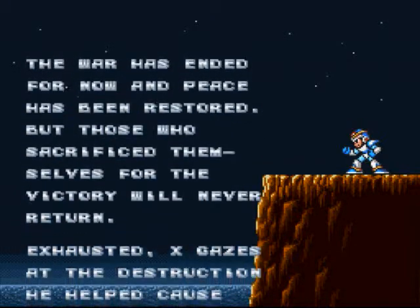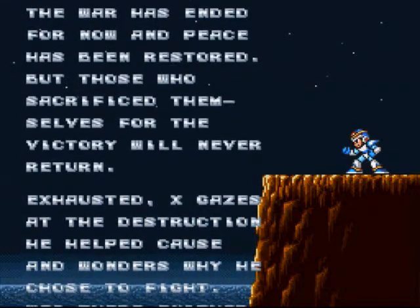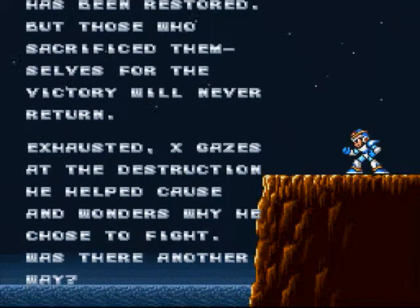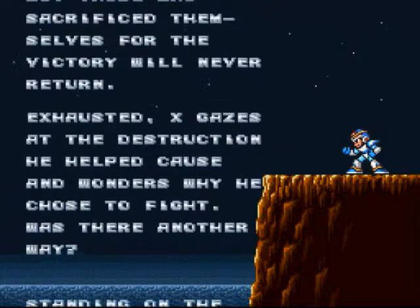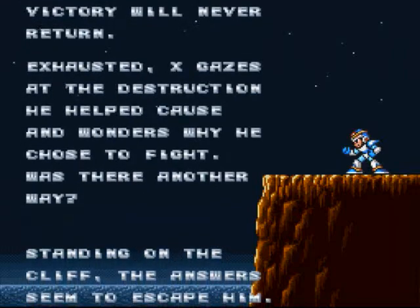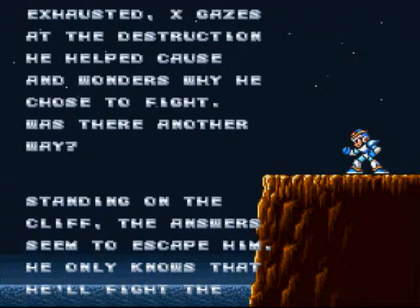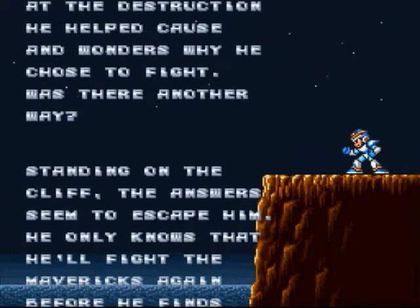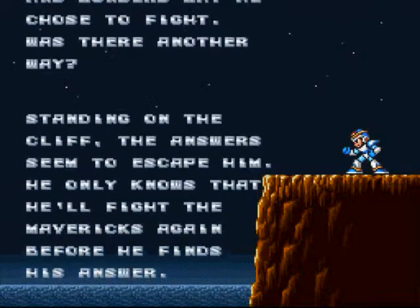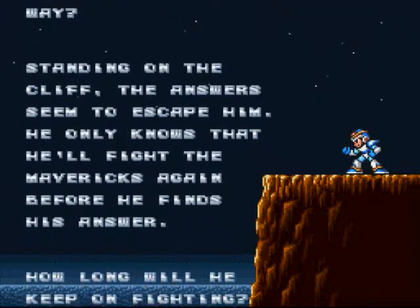I figured I was going to have to do this multiple times, and I was going to have to cheat. I wasn't even able to beat it with a high jump cheat - he just hit me that much. Exhausted, X gazes at the destruction he helped cause and wonders why he chose to fight. Was there another way? No, X - there wasn't. Turns out, huge revolution hell-bent on killing humans, you can't really just brush that onto another route. Standing on the cliff, the answers seem to escape him. He only knows he'll fight the Mavericks again before he finds his answer. The music is kind of nice.